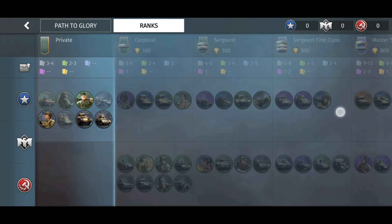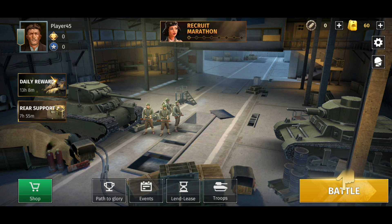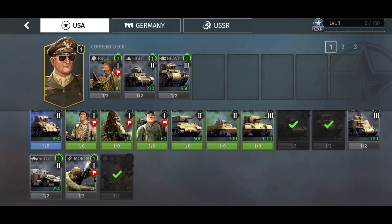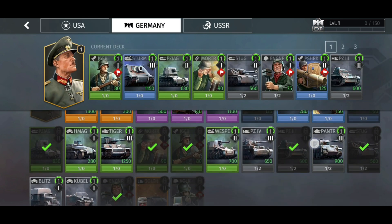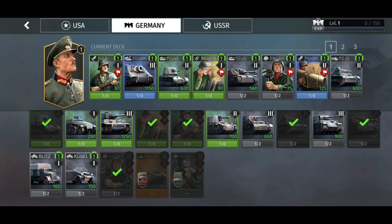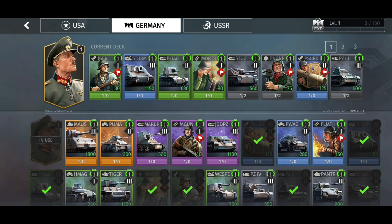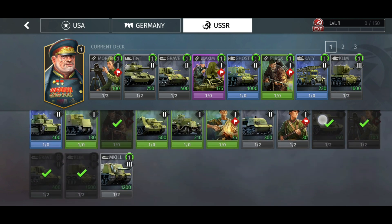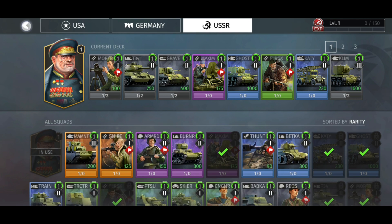These are all the units given via Path to Glory — you can unlock some frames and avatars there. Checking through all the tabs: USA units are all unlocked, Germany's Goliath is not unlocked, and Vox is not unlocked either. USSR sniper and T35 are unlocked, so overall most things are unlocked and we get to use all the units.